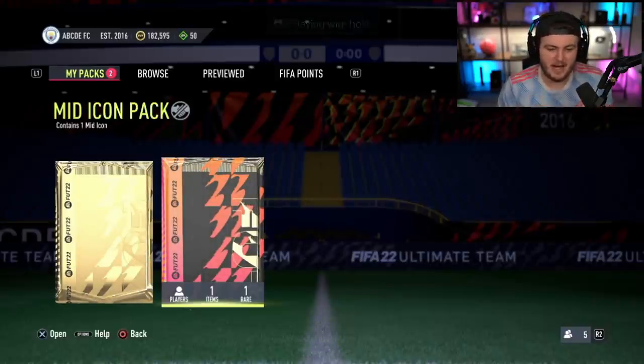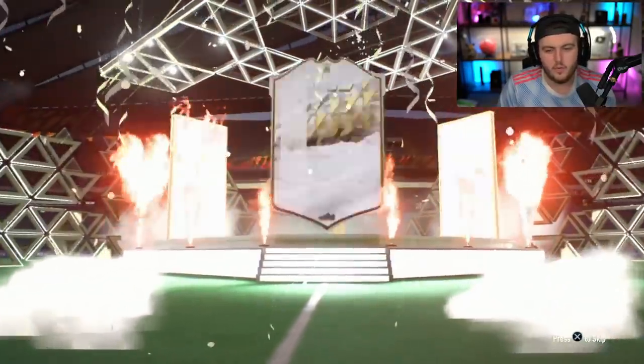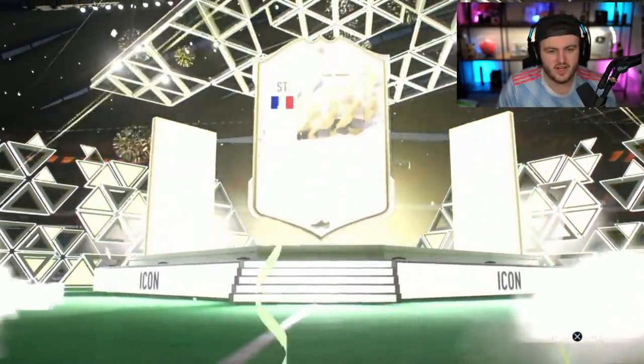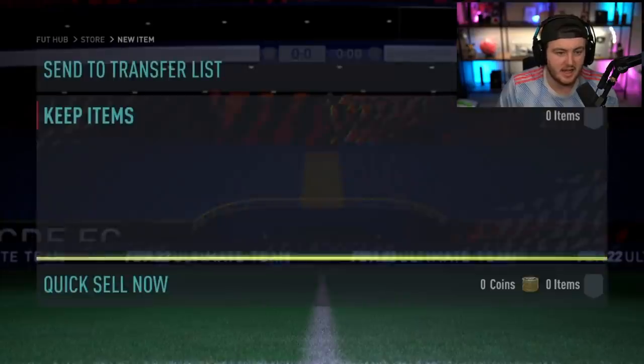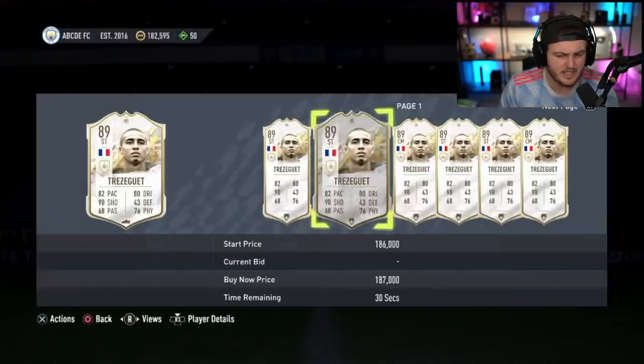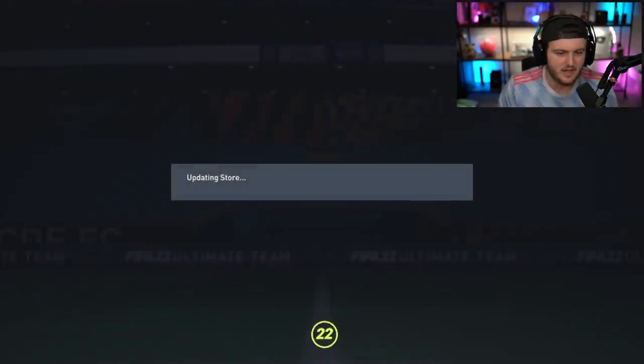We've got my boy Dylan's mid-icon pack. Hopefully it's better than Nakata - we want better than Nakata. I want a 90-plus. French striker. The only mid-icon I can think of off the top of my head that's good and 90 or below is mid Vieira, who's 88 rated. I can't think of many good mid-icons lower than 90 rated.